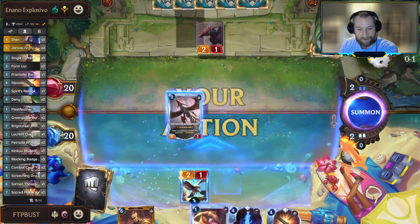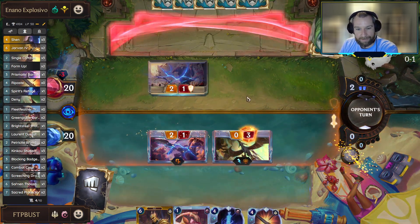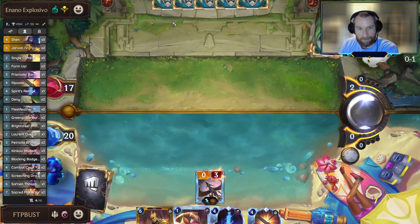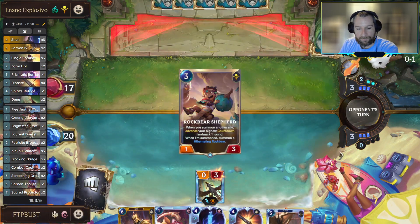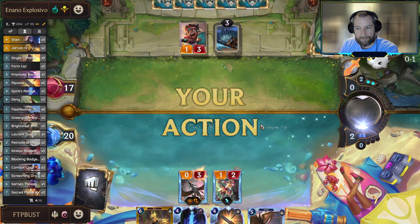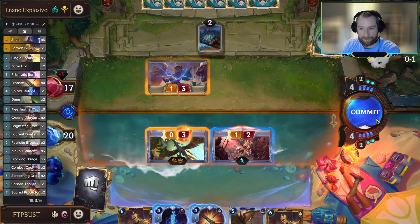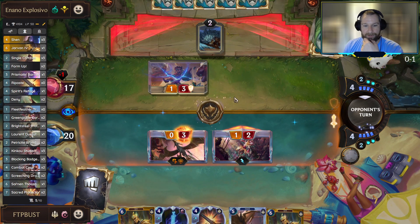The Vaults of Helya matchup is a little weak for us. It's certainly winnable - the deck can be its own worst enemy a lot of times. Do we have the chance to get out in front of it or limit what they're able to sacrifice off to the Vaults? We'll see if we can't take down this Rock Bear Shepherd - this would be a Vaults turn from the opponent. If they're able to play the Vaults this turn, they won't have any units to sacrifice off to us.